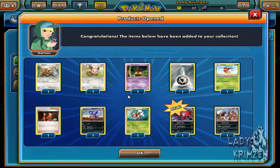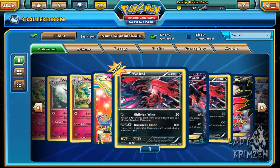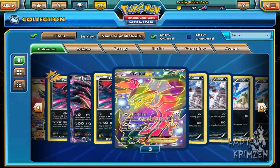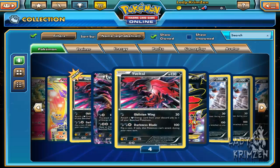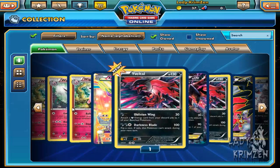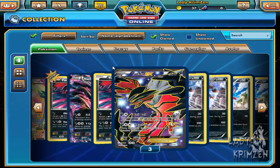Next up - Beedrill, Lilypad, Pumpkaboo, Steel Energy, Fletchling, Barbaracle, Team Flare Grunt, Sableye, Ledian reverse hollow, Yveltal, and Malamar. I now believe I have all the Yveltal cards - the only one I'm missing is the hollow Yveltal. There's the reverse hollow, the normal card, the EX card from the tin, and Yveltal EX full art. If you got the Yveltal theme deck from X and Y you'd get the hollow Yveltal to complete the set. I need to get that theme deck - it's a must now.